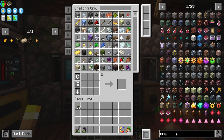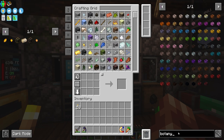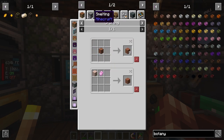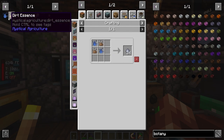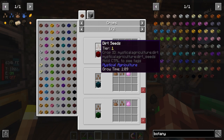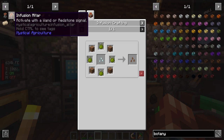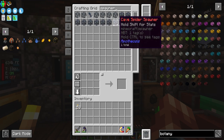The big thing we're gonna need is botany pots starting off. To get clay we need dirt and water essence, and to get water essence we need water seeds, and to get dirt essence we need dirt seeds — which means we need to make ourselves an infusion altar and pedestal, which we're gonna go ahead and create now. Oh, we have a cave spider spawner — look at that, that's cool.